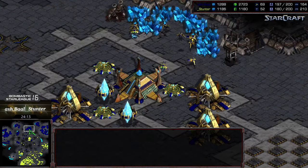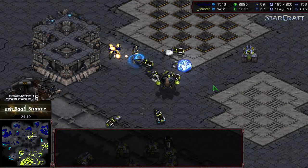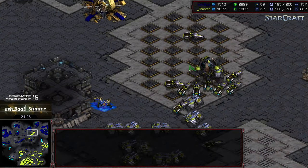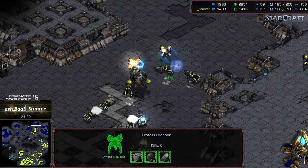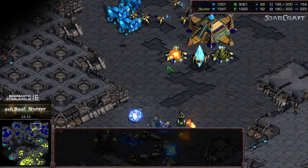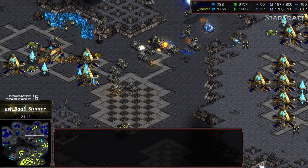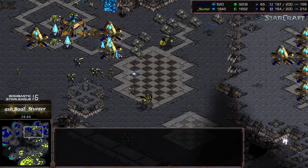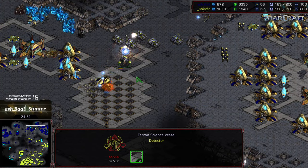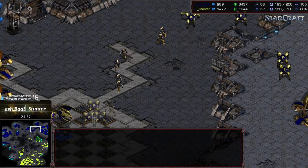Stunter is streaming out a little, getting dragged back by Ashball. Ball might want to reposition — an okay stasis to the north, but a goliath is going to take out that arbiter slightly out of position. The 12 o'clock base is somewhat exposed. Stunter is now making moves and Ashball really doesn't have a concentrated grouped attack force for a counter yet. The bank is about even with lots of gas in Ashball's favor. Stunter all of a sudden is getting a foothold in the upper right, threatening three of Ashball's bases — this could be a huge swing.